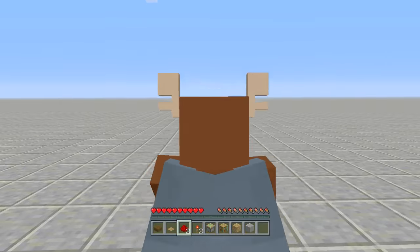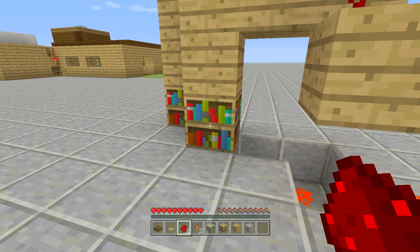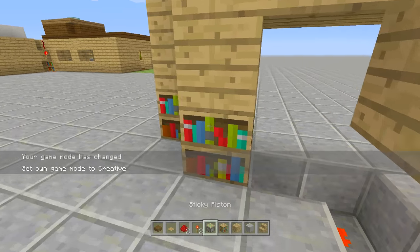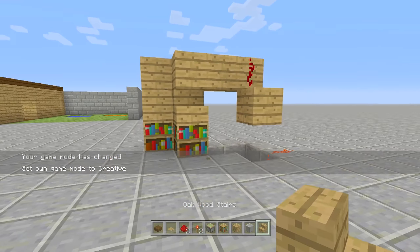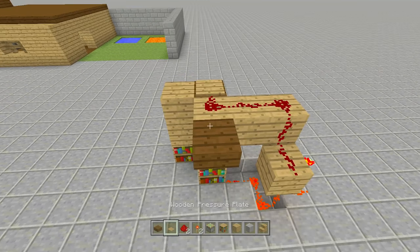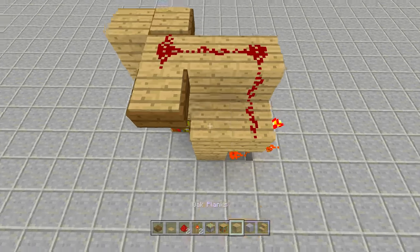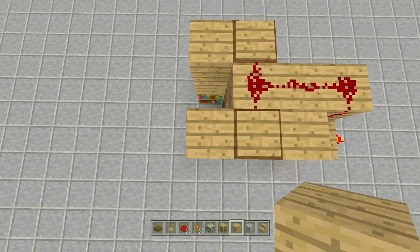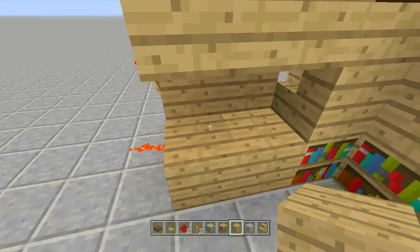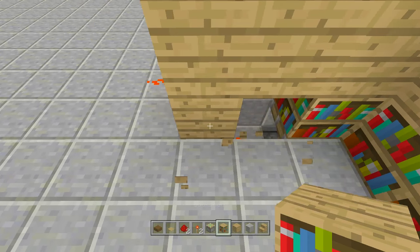Now place the sticky piston. Break the block at the corner where you'd hit the pressure plate, then break down two more blocks. Place a sticky piston facing upwards with a block of your choice on top — I'm using bookshelves since I'm putting an enchantment table here. Bring the redstone over to the sticky piston: come underneath the block, place redstone, break out this block, place redstone, come over a block, and place the final piece of redstone. That's the entire mechanism done.